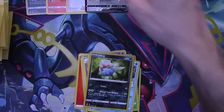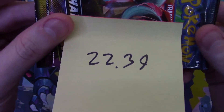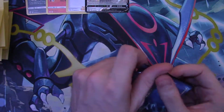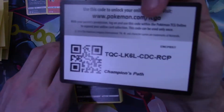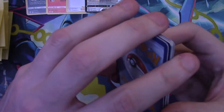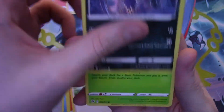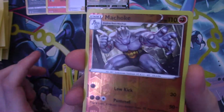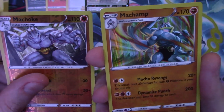And there it is — a Delibird V card, proving my point. The only thing holo on it is a very thin film. I think you can technically weigh them. 22.39 Champion's Path here we go. I don't think it's like the old school sets — back then you only had regular rares or holos, so weighing was simpler. Now you've got amazing rares, V cards, and V-Maxes which all weigh differently, making it much harder to determine exactly what you're getting.